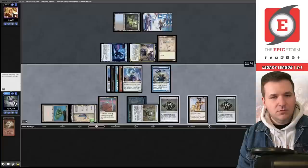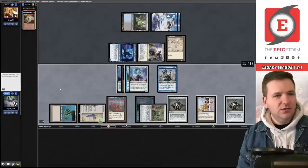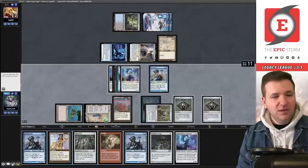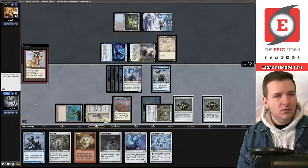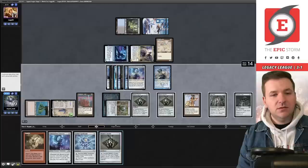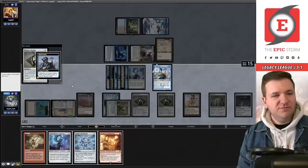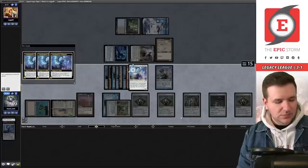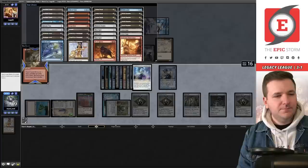We Gamble again for Echo — we do not want to use the Construct ability. Add three blue, spin the wheel floating a blue, use Breakthrough from hand. This game should just be over — we have enough spells to set up Grapeshot. We're at seventeen, play Opal, Tormods Crypt from fourteen — so many triggers. I won't pretend I played this league perfectly, I made plenty of misplays, but we're looking solid at three and one. We add red, Gamble for Grapeshot — make sure to click yes this time — and Grapeshot for lethal.